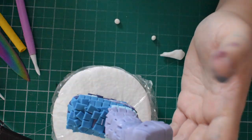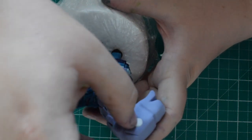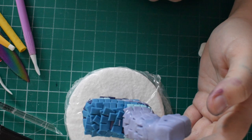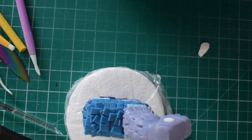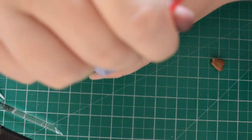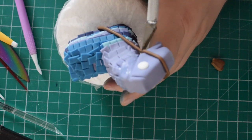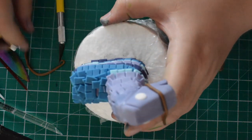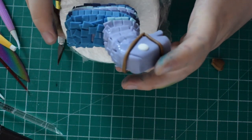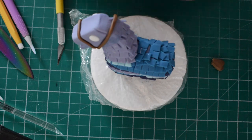Next we're going to do the eyes — just some small white blobs and stick these in using a bit of water, pushing it down, and do the same for the other side. Then paint the eyes on using a little bit of black. A little strip of brown for the straps on the face — just roll it quite thin. This is the same brown I used for the trunk at the very beginning. Add a little bit of water to stick that in, tucking it under the chin and wrapping it around the other side as well.